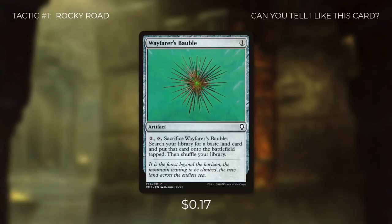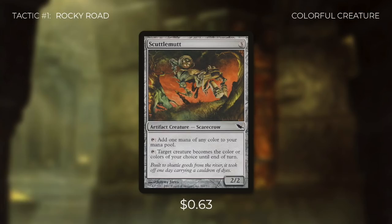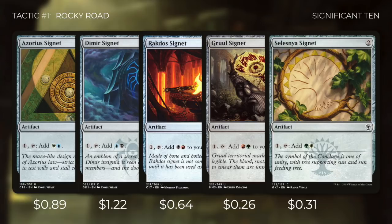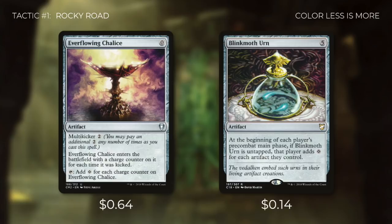Tactic number one: Rocky Road. First up there's Wayfarer's Bauble, which we can pay two to tap and sacrifice to search our library for a basic land to put into play tapped. Pillar of Origins, when it enters, we choose Scarecrow so it can tap to add one mana of any color as long as we're using it to cast a Scarecrow. Scuttle Mutt helps cast other Scarecrows by tapping for any color. We're running all 10 signets — Azorius, Dimir, Rakdos, Gruul, Selesnya, Orzhov, Izzet, Golgari, Boros, and Simic — which help filter our mana to cast Reaper King. Everflowing Chalice can be cast early or saved up, and Blinkmoth Urn adds colorless for each artifact we control at the beginning of each player's pre-combat main phase, which is huge since we run tons of artifacts.